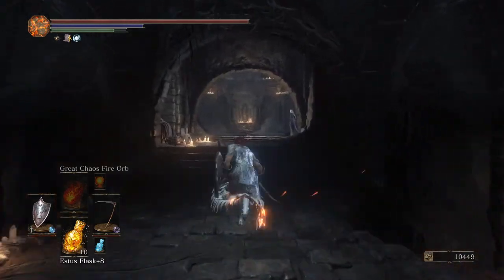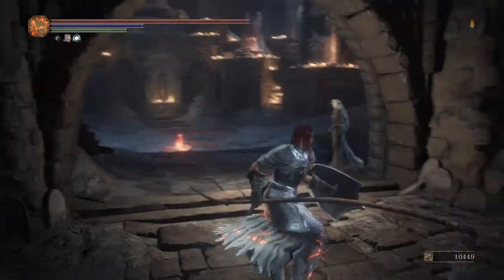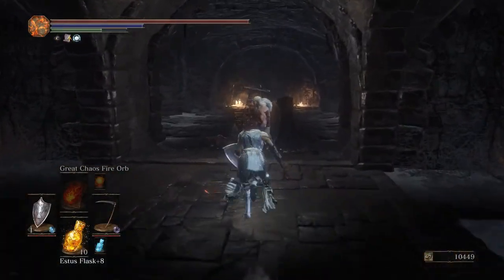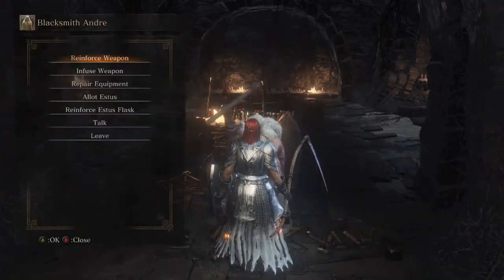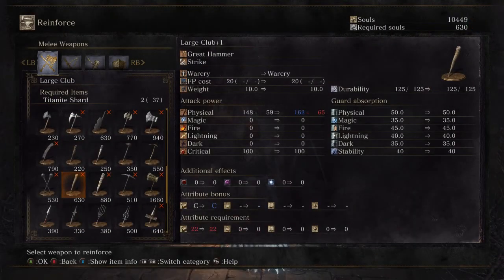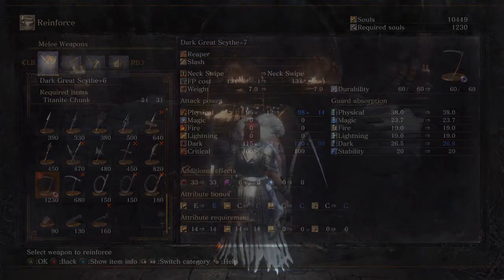We should hopefully increase our damage output, particularly once it starts to level up. When we increase its level and get some more titanite, which are coming up pretty soon, you'll see the difference in scaling even more as you kind of level it up. The damage goes up quite considerably per level, so that's pretty cool.